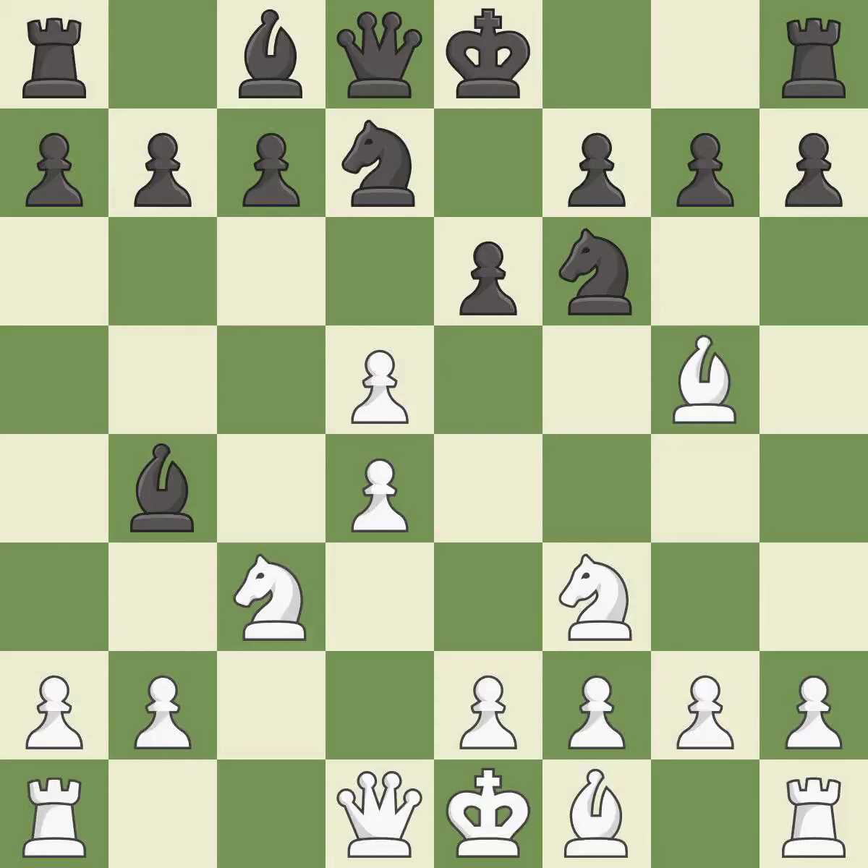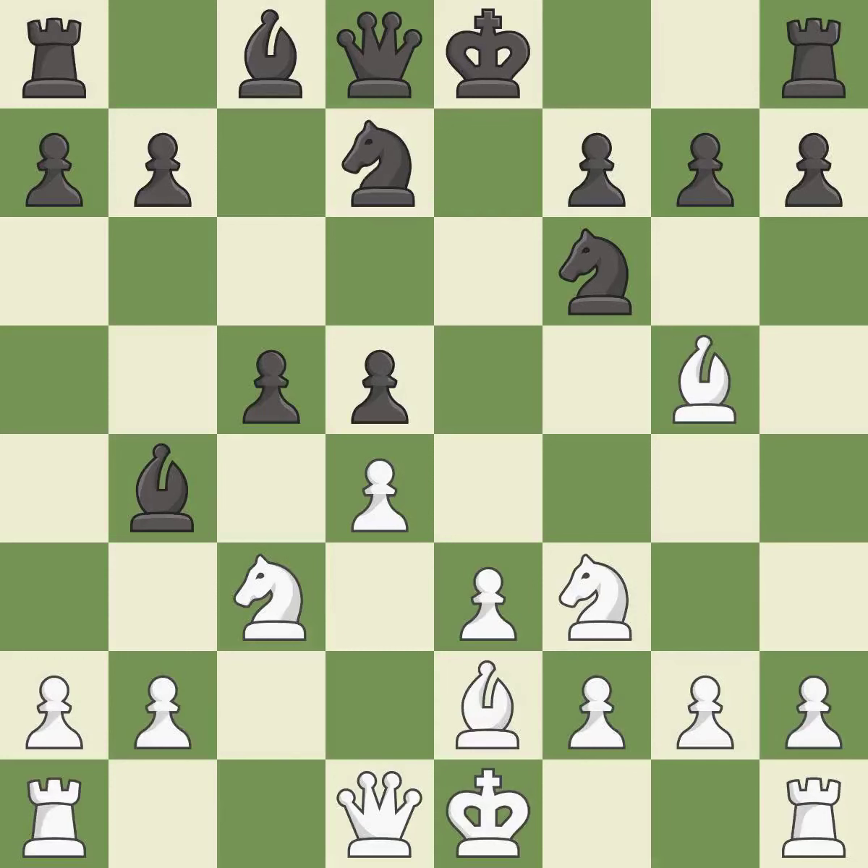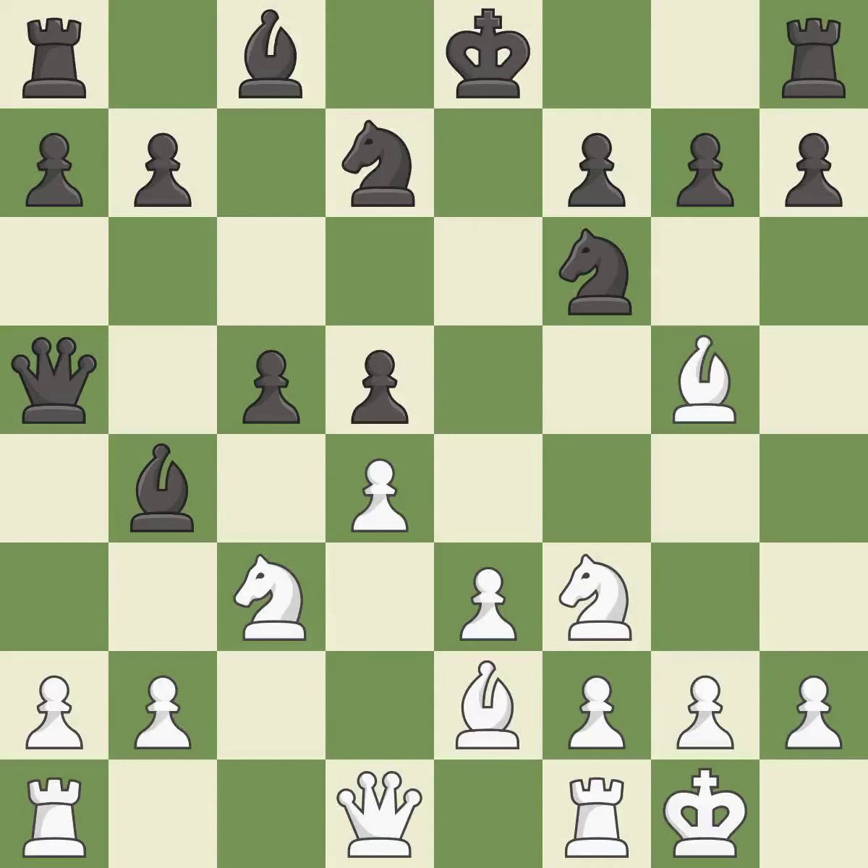After all captures, this is an equal trade. The bishop is ready to be developed to an active square. This develops a bishop off its starting square, getting it into the action. This activates a queen by developing it off of its starting square. Castling gets the king to a safer square, out of the center of the board, while also developing a rook.